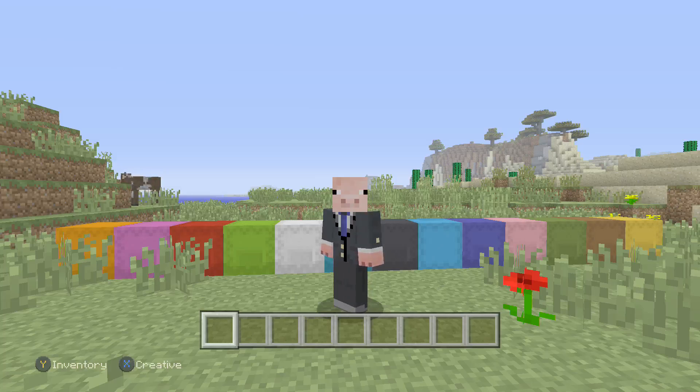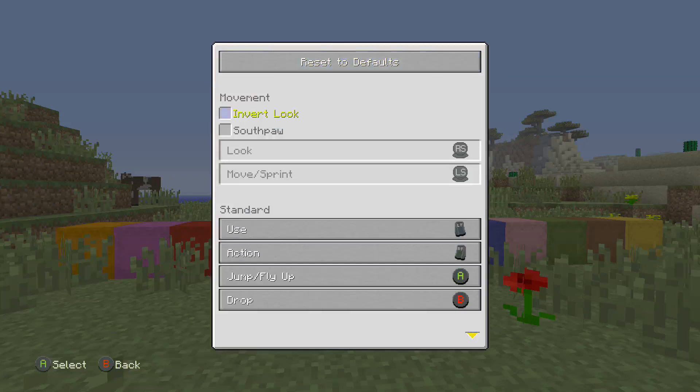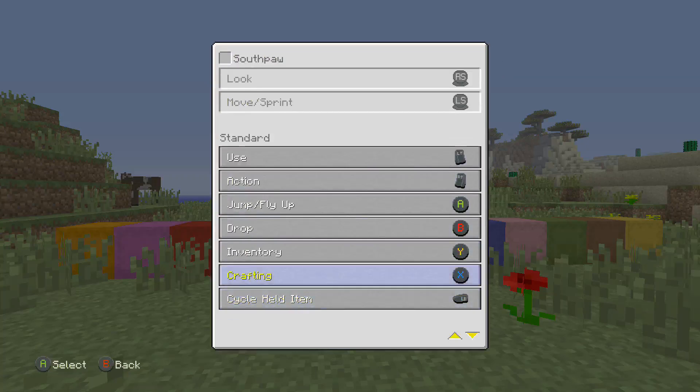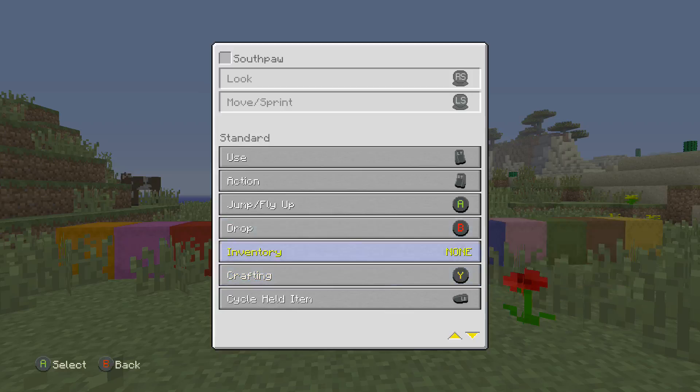The default controls have been changed — you can now slightly define your own control scheme in the options menu. What they mean by that is you can go into options, go into controls, and go into inverted look, southpaw look. You can also change things like if you don't want your crafting to be X, you want it to be Y — you can change it. You can make your inventory X. I don't know anyone that would want to do that, but hey, you just don't know.